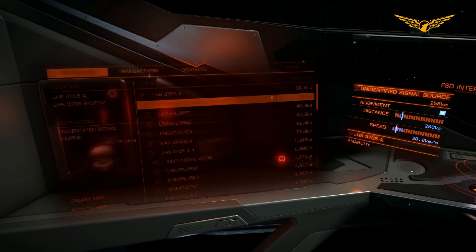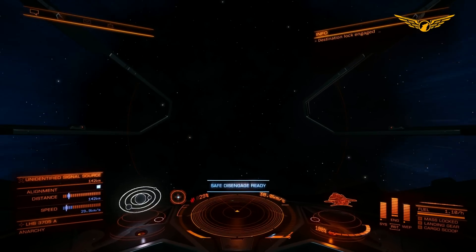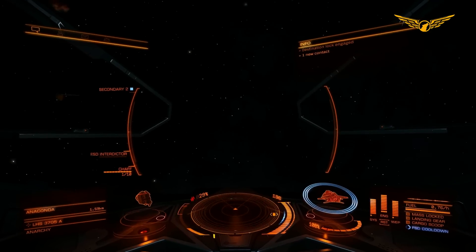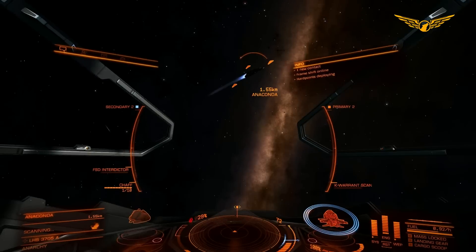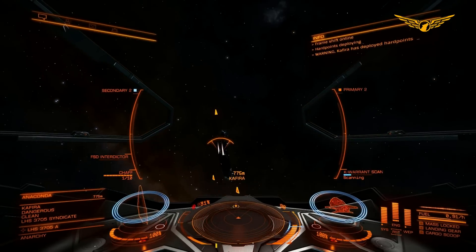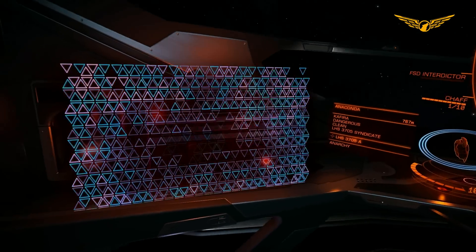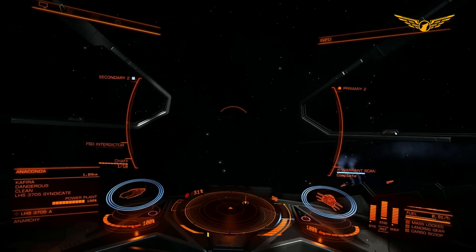And here we go — we have found our next unidentified signal source, and there it is. We turn to face it and we can pretty much drop out straight away because of the way we were flying around at low speed. Throttle back up again, and after we're inside we'll have a look around and see what we can find. There's an anaconda — and is that the person that we want? Yep, that is them. So I will scan him, go over to his sub-targets, and target the power plant. Now let's get the actual weapons out and let's take this guy on.